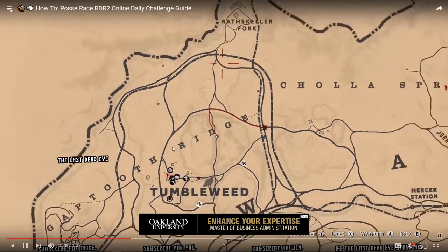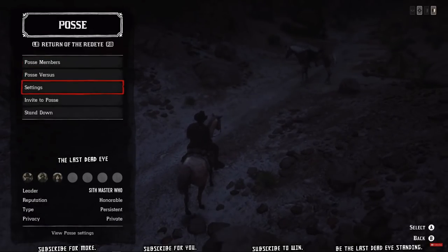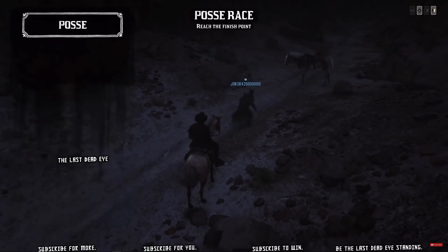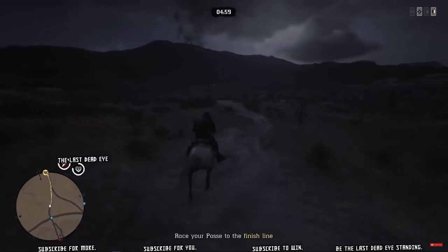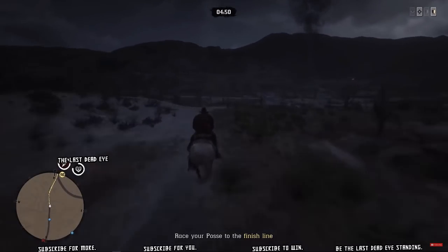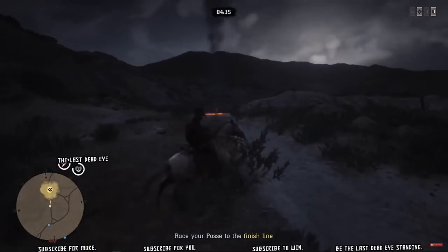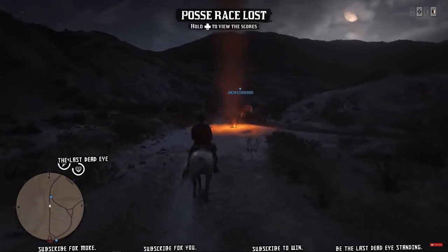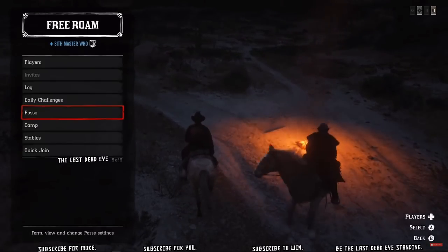Once you have people in your posse, you set a waypoint on the map. Make sure the waypoint is away from all posse members — if it's too close it will tell you in the menu. Then go into Posse Versus and select Posse Race, and everybody races to that waypoint. The first one there wins and gets a little more XP than everyone else. I wasn't in voice communication with my posse members — these are randoms I invited from the session, so hopefully they appreciate getting their daily challenge done too.